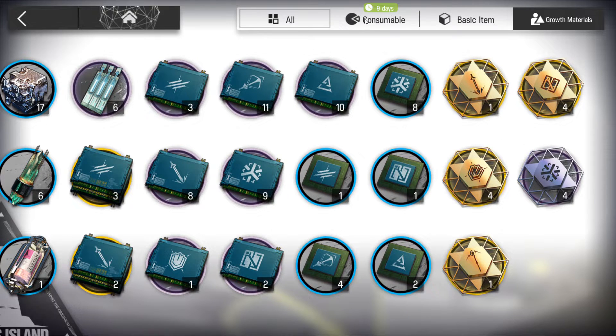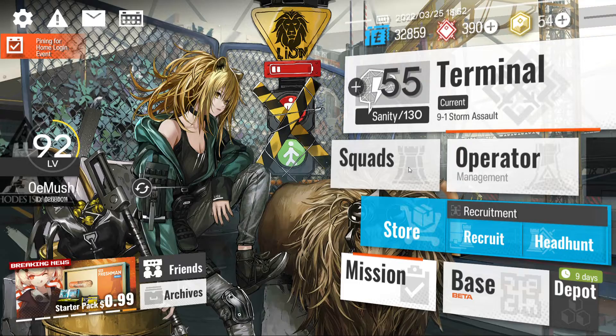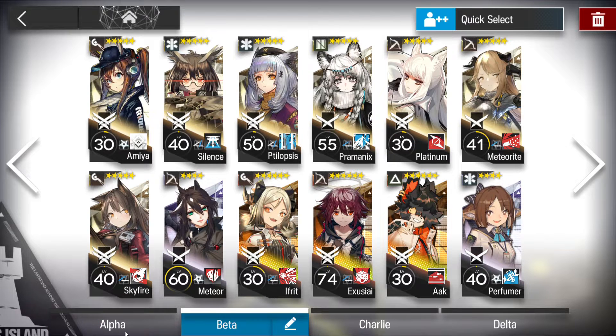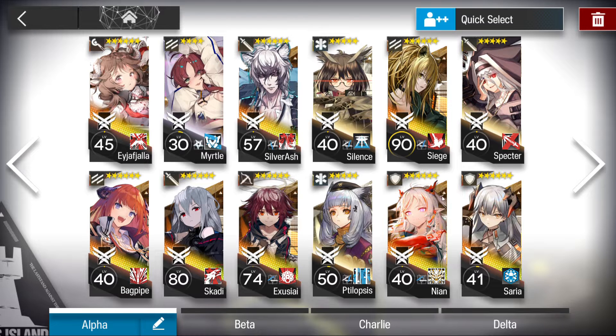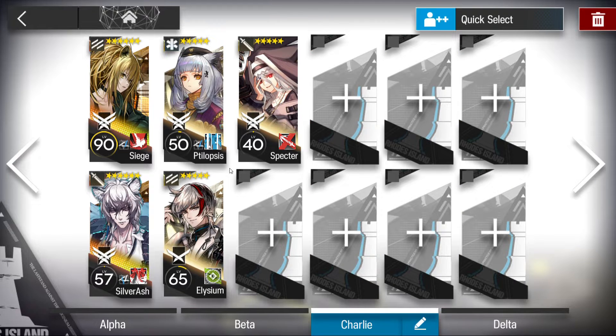Squads let you organize your operations into different teams. For example, I use one squad for annihilation-only levels, one as my main team that I switch around depending on the level, one for annihilation specifically, and one for clearing levels with very few characters.